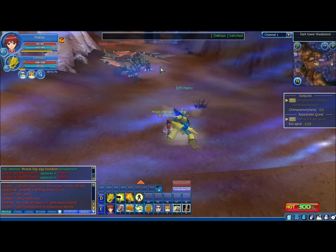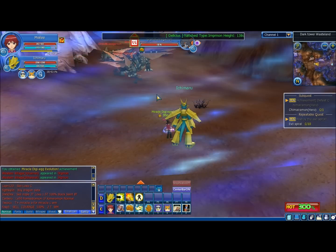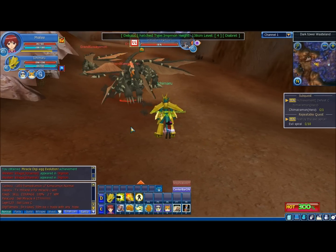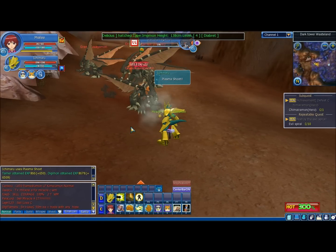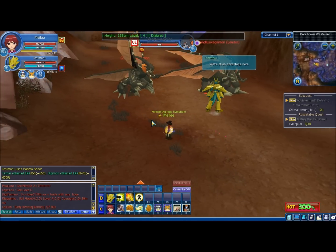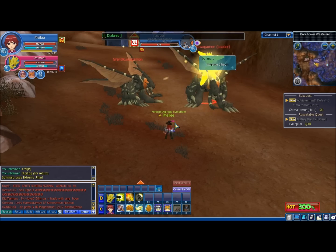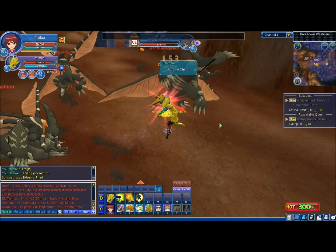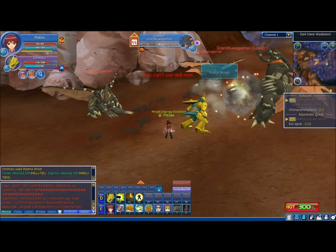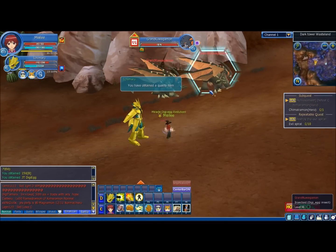By going through Normal mode, you have a chance to get the Worn Digi-Eggs of Magna power. But by going through Hero mode, you have a chance of getting the perfect non-worn version — and I do mean a very slim chance. First off, you have to survive Hero mode, which you have zero guarantee of doing. Then you have to get lucky enough to scan that data and win it — it's literally a luck crapshoot. Currently all the pieces are selling overrate; if someone tries to sell you one for 2T, tell them to bug off, they're being silly.